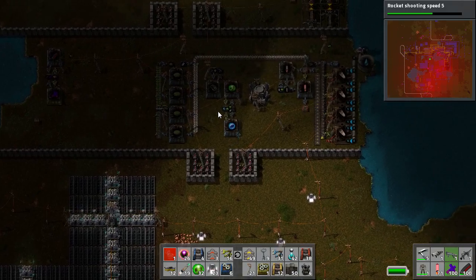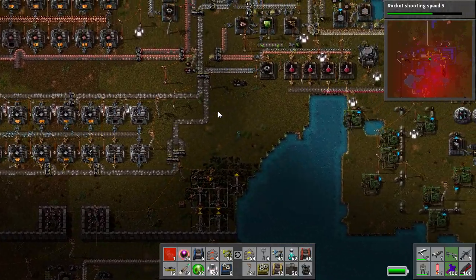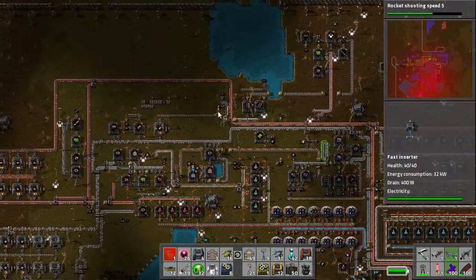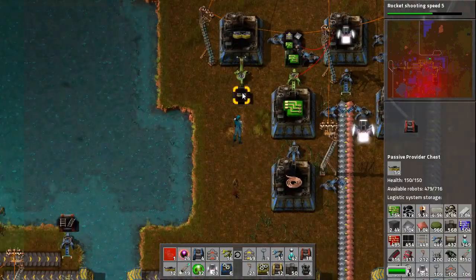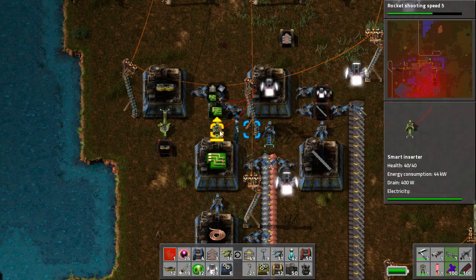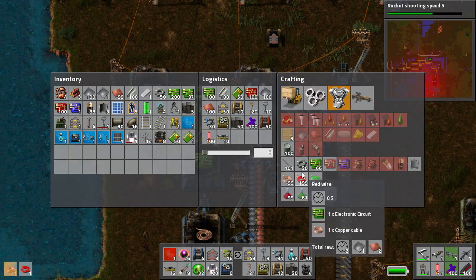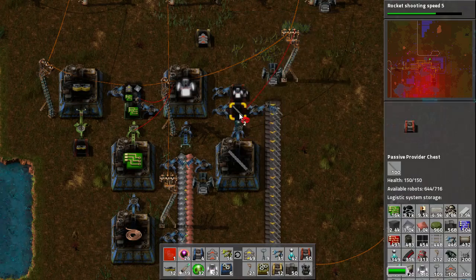Another way is to use the red and green wire conditions to restrict what is being built by your factory. The red and green wires are very fun to play around with because they allow you to control a box. Here's an automated light making factory. We have green circuits being made on site. The way you do a red wire condition is you firstly have some red wire in your inventory — you're actually going to need two. Then you connect from the power pole to the box, and from the power pole to your smart inserter. They need to be within range to do it.